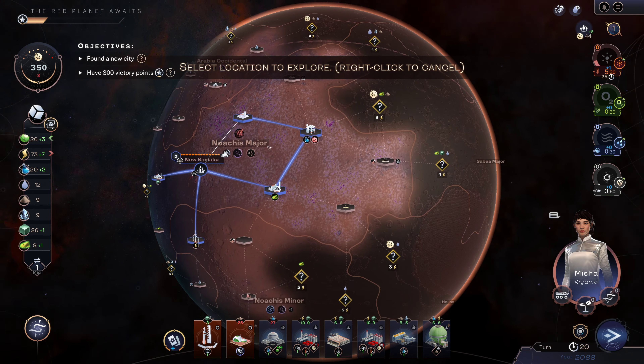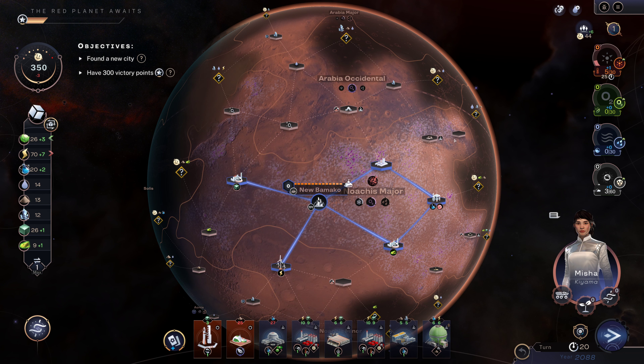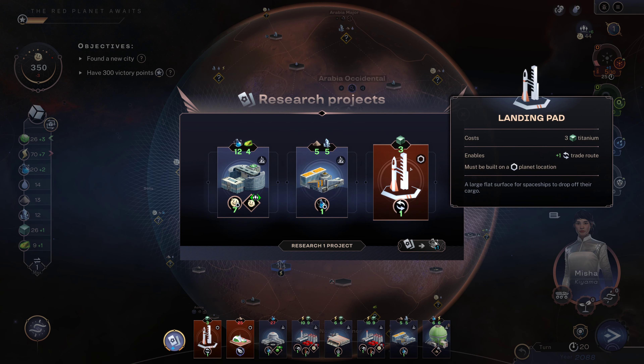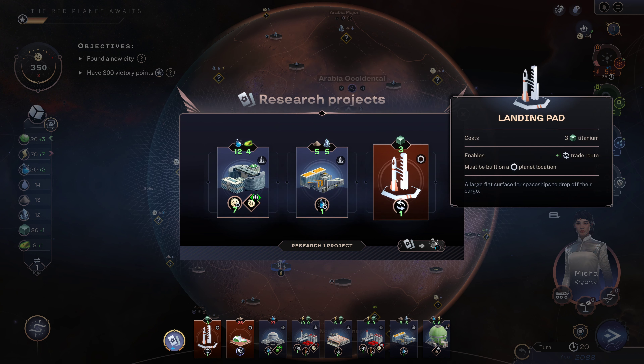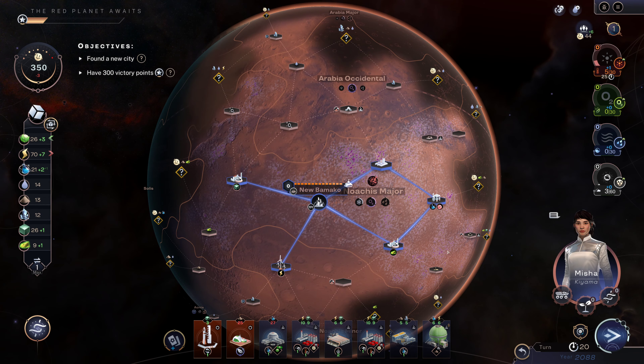Let's go ahead and explore the nitrates deposit — that's fine. That gets us a little bit closer to maybe being able to use that plant spreader eventually. As for these options, a landing pad might be nice but I already have one of all of these. I'm just going to go ahead and take that additional science.